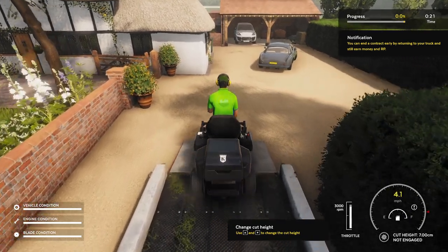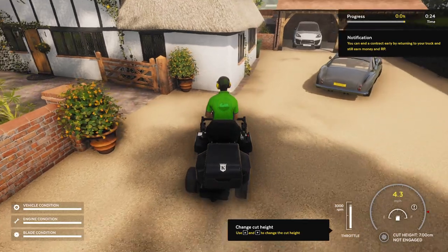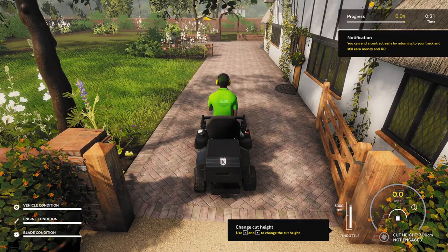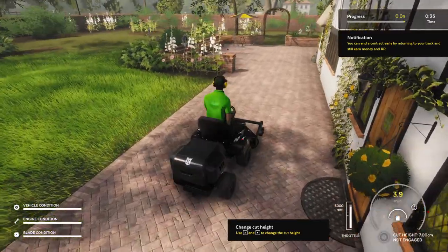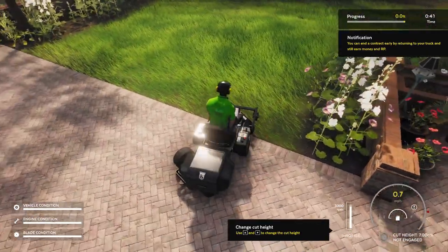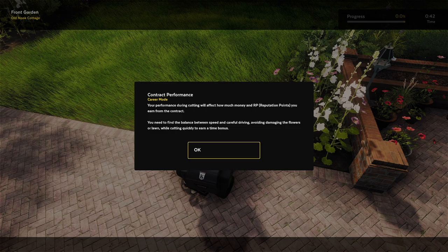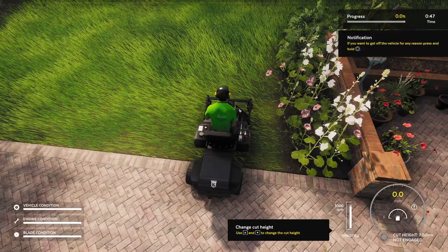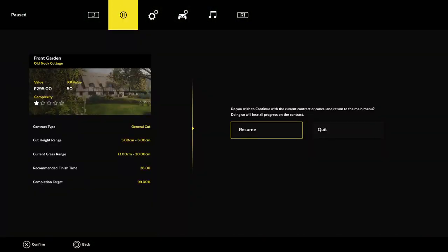Right, easy does it going in here. I need some sort of idea how I'm going to cut this. The camera's not quite right. What's it telling me now — balance between speed and careful driving. I don't do careful driving. Right, if I pause it — so you want it between five and six centimetres. Okay, no problem, we'll set it at six then.